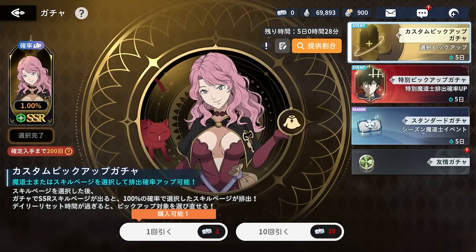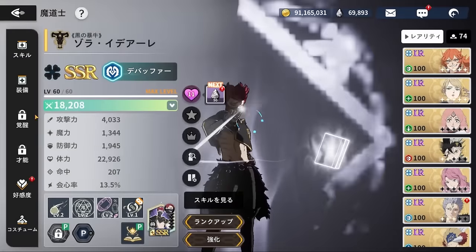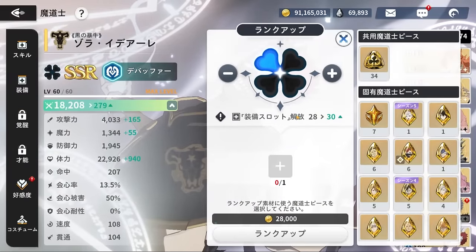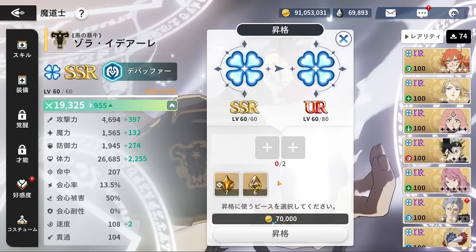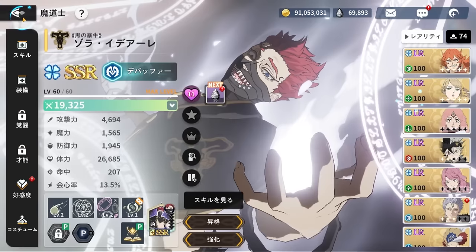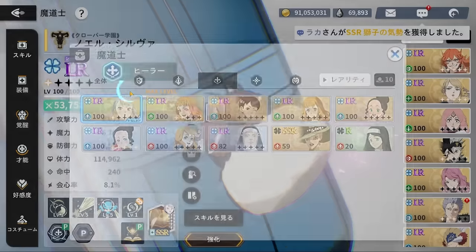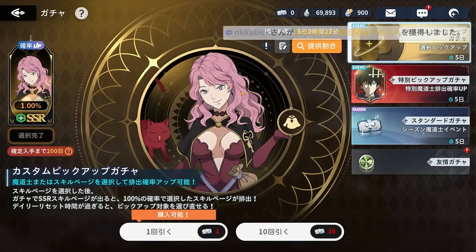The first set of summons ended up pretty good — 130 pulls getting Zora and his skill page. I only need to use one dupe for Zora. Now we have six dupes total; remember five are built in because when you promote on JP it takes five dupes given through the bond system. So technically we have one dupe, and I have seven universal dupes, so I'm leaving it open for mono blue.